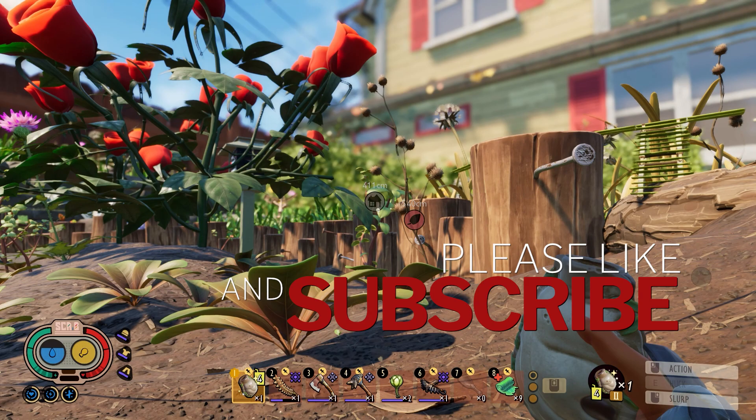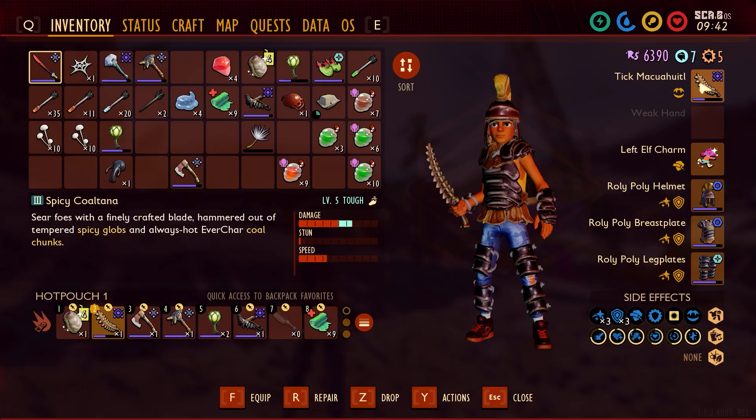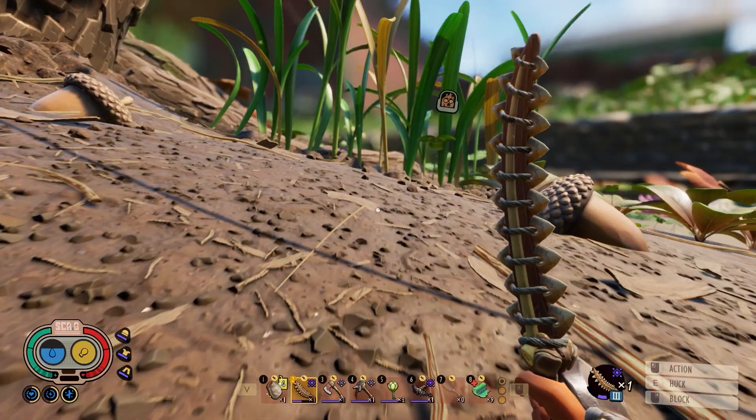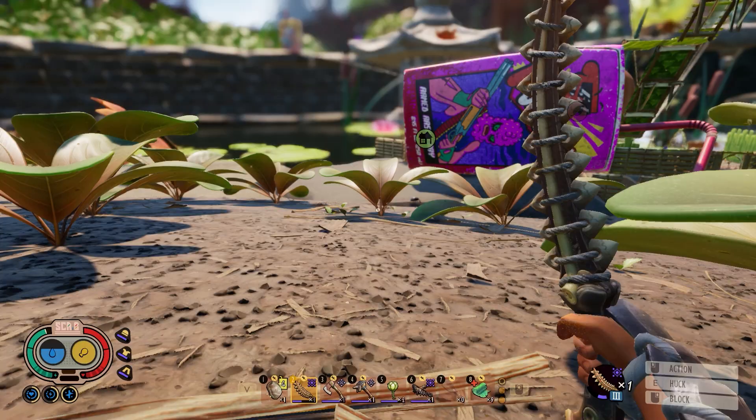So what we're going to be focusing on today is showcasing lifesteal. Have you ever wondered how great the lifesteal weapons are here in Grounded and what they can do for you? Well, we're going to be showcasing the Tick Makwawit — this weapon right here — which is actually a great lifesteal weapon that I like to use. I want to showcase it by finding a wolf spider and fighting them.